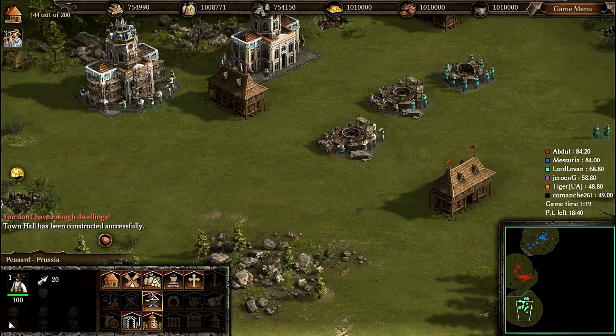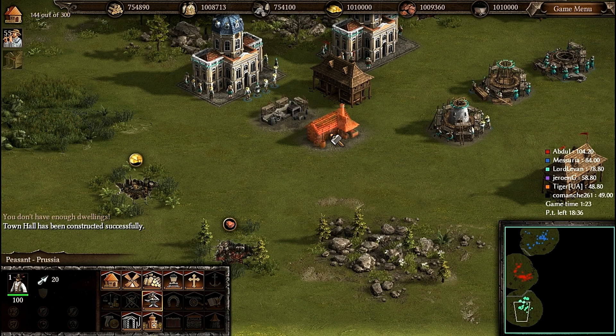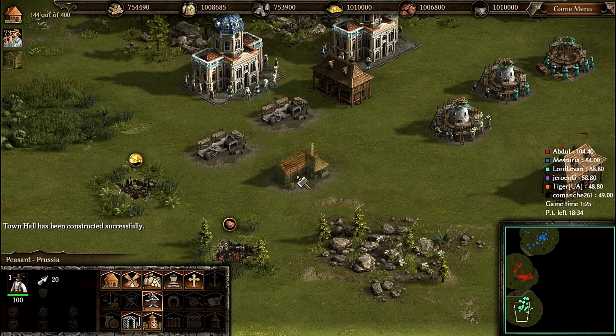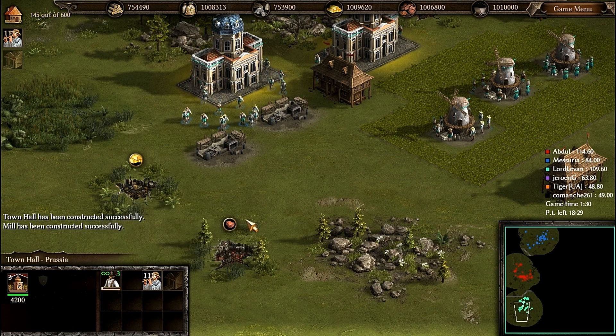In the north I have my allies. This is the red one, called Abdul, and the blue one, Messuria. And the violet, orange, and black are my enemies.